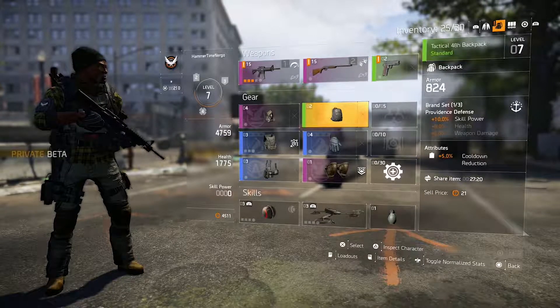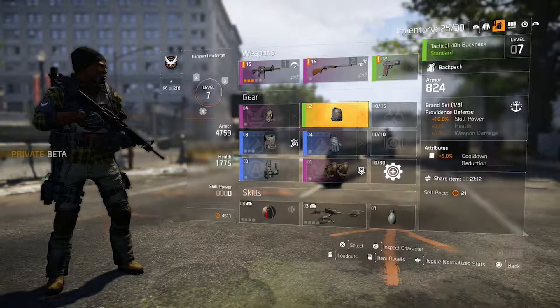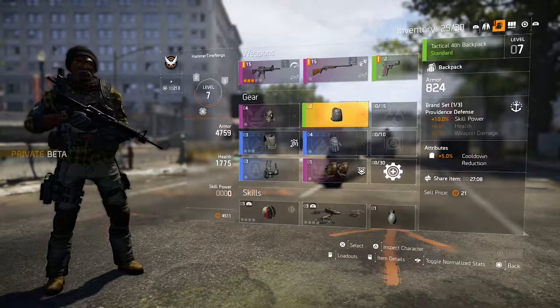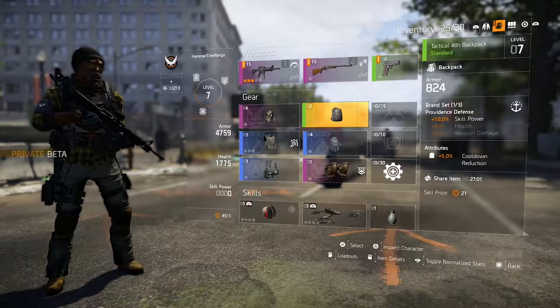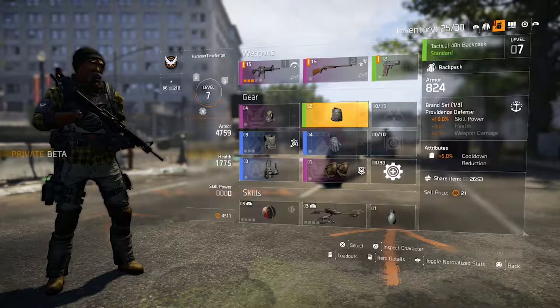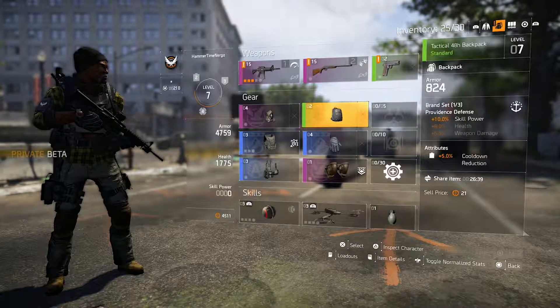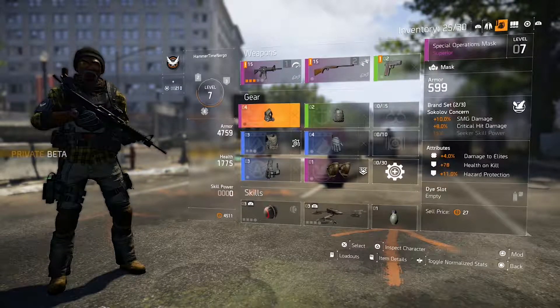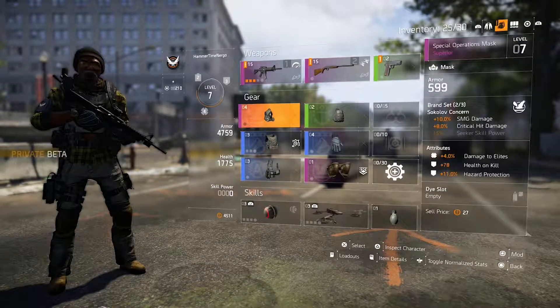How do they work and why would I want a brand set? If you played Division 1, there were gear sets that gave you attributes and boosted your stats in a certain way - like the defender with the shield, or the marksman rifle ones like Hunter's Faith. They were tuned to specific builds, but you couldn't really get stats to put you into a build. Whereas here in Division 2 they made the builds more flexible - you can get your own pieces of gear sets.